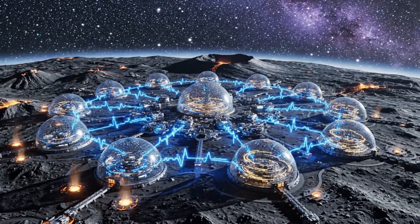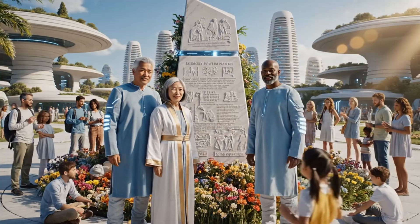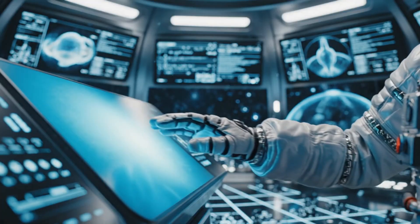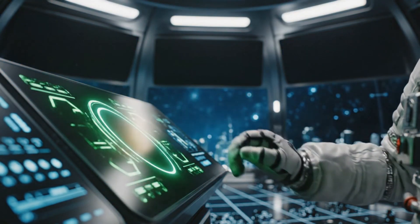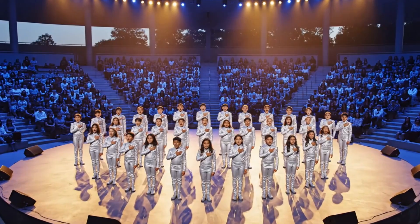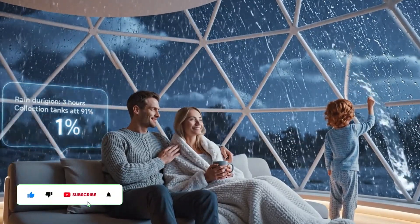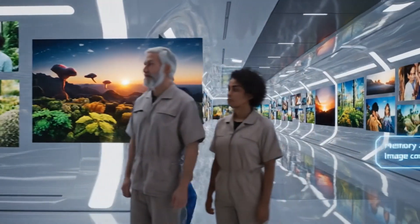LHS 3844 B: population stable. Environment secure. Expansion queued. Boundaries logged. Memory protocol sustained for all generations. Human assistance disengaged. Fully autonomous integrity confirmed. Rain duration: three hours. Collection tanks at 91%. Memory archive public access. Image count: 4,728.